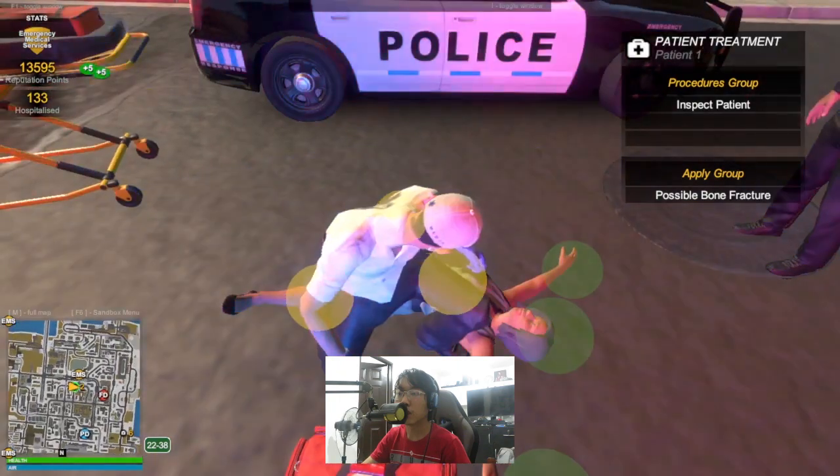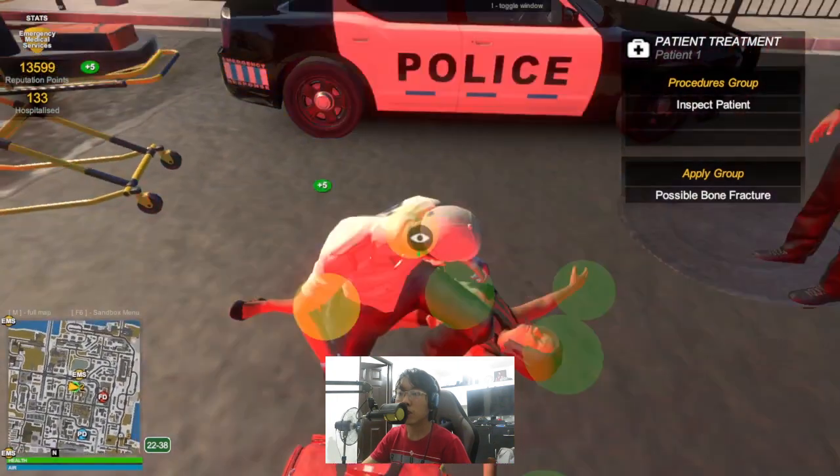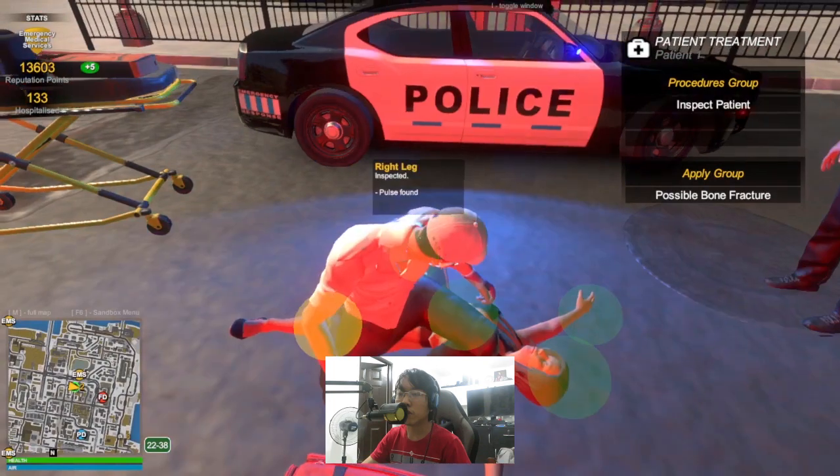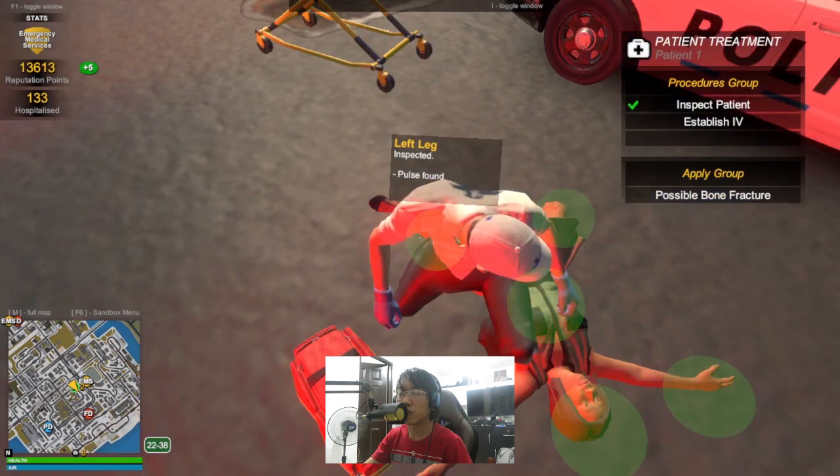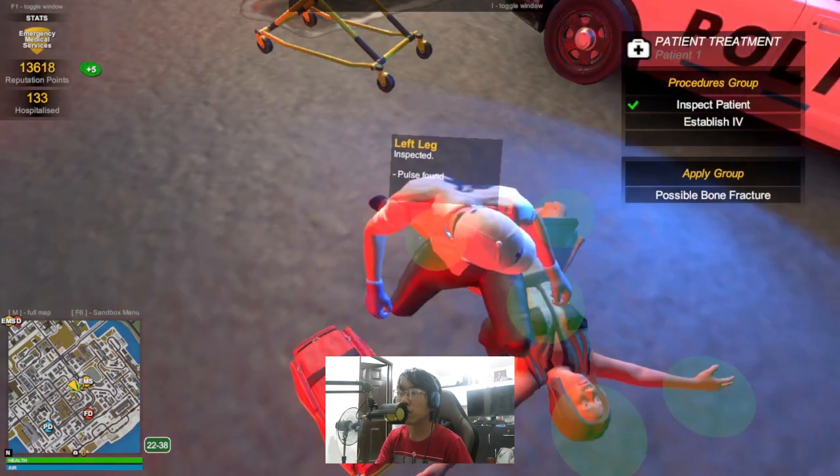Let's check the patient — they have a pulse. We'll do a vitals check and establish an IV line.